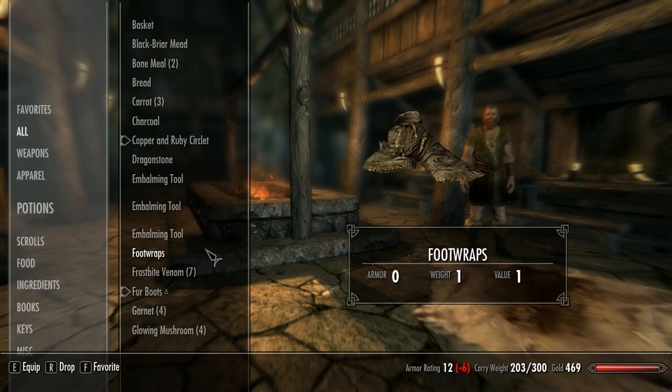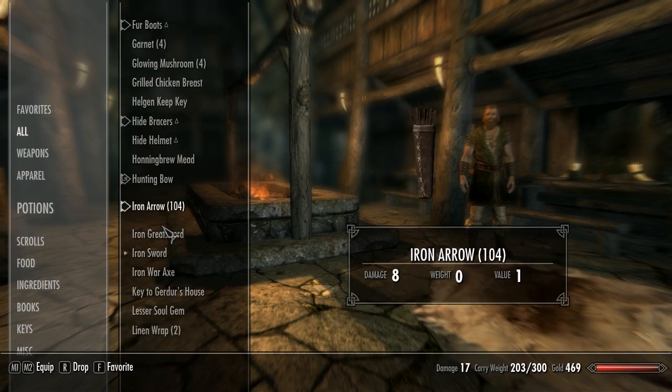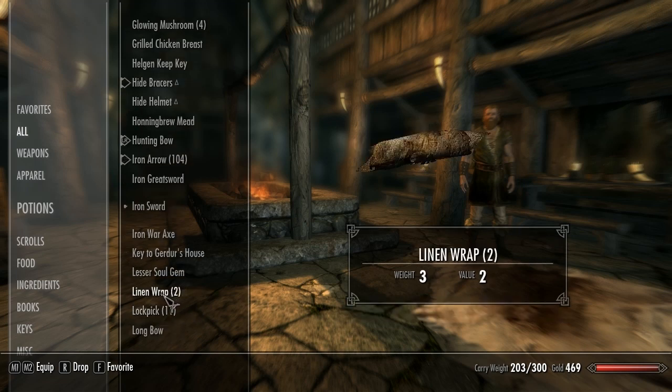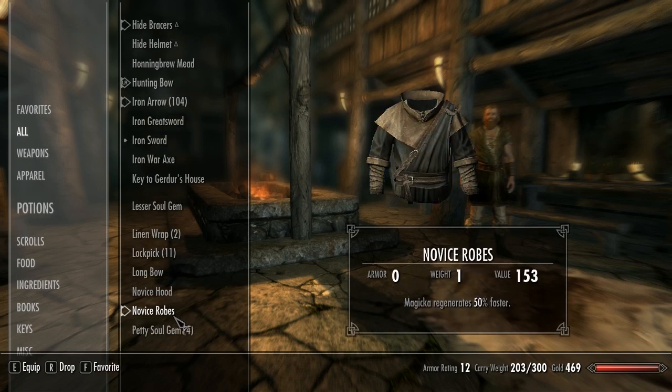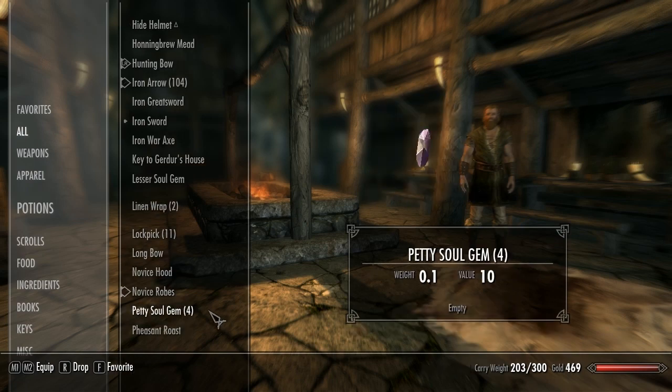Food, helmet, swords — I'm going to sell some of this stuff. I don't need gems, I don't need wraps, no idea if that's any use or not. I've got that one — oh, because I've got the circular thing on. Let's have a look, see what that looks like.